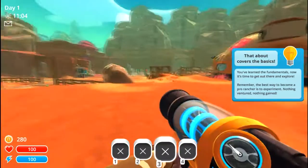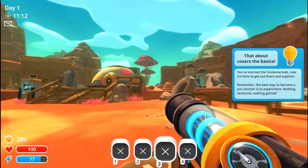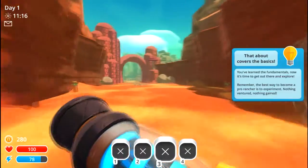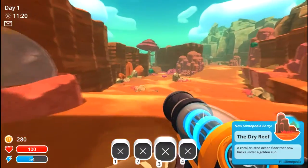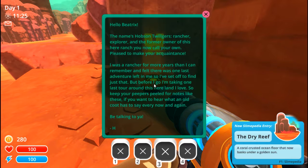Look at all this — a well-filled section of plorts. That's the Slimepedia. I think it would have been kind of neat to have a shuttle carry the character over to the back of the ranch area and see her step off. I remember seeing something about this Hobson thing — Hobson Twilgers, rancher, explorer, and former owner of this here ranch.